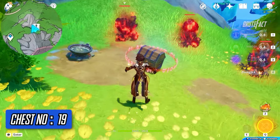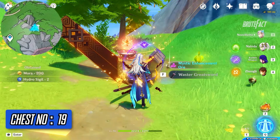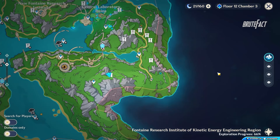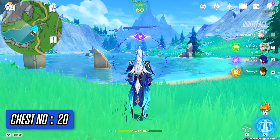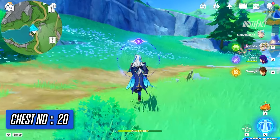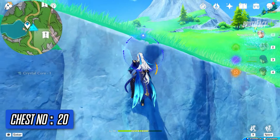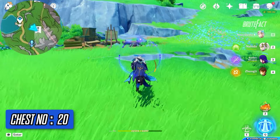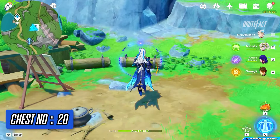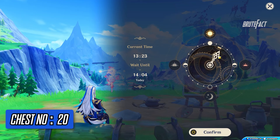Defeat the enemies and collect the chest. Teleport to the bottom right waypoint of central laboratory ruins. Turn right and head straight. Sit on the log and change the in-game time to 5pm and wait for a moment.